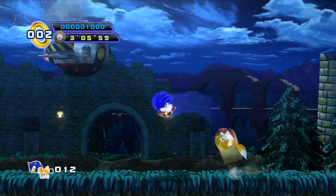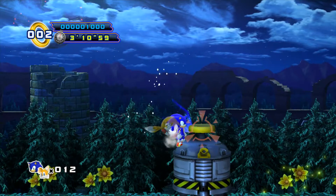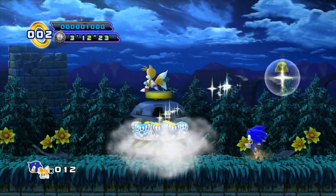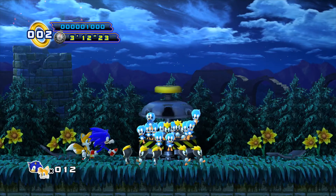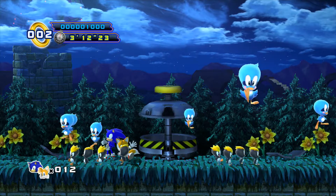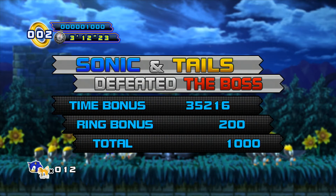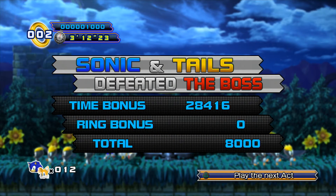Eggman's just like, 'Gosh darn it, Sonic!' Let's free all the animals on the Egg Castle. With that, we have cleared Sylvania Castle Zone, defeated the boss, and I think we got an extra life again. We're already sitting at 13 lives. We have completed the first zone of the game.